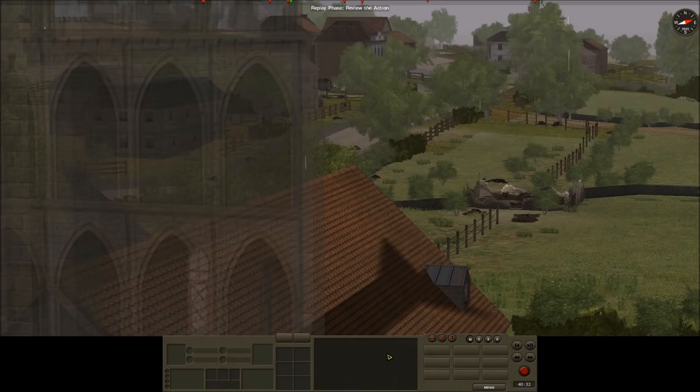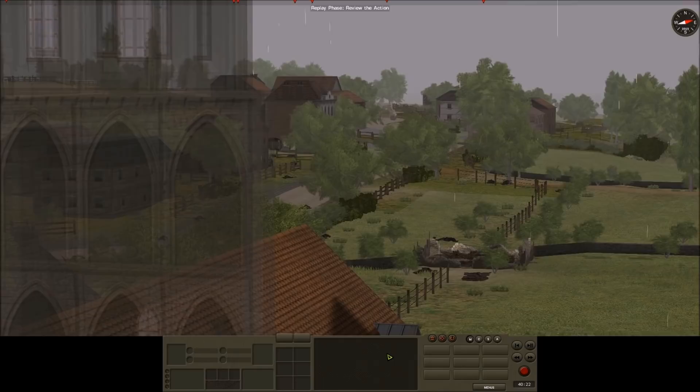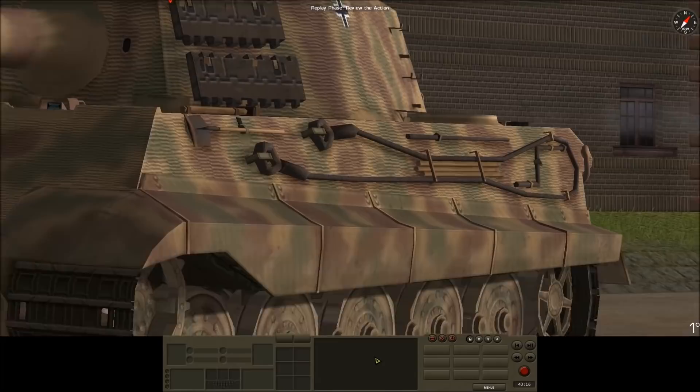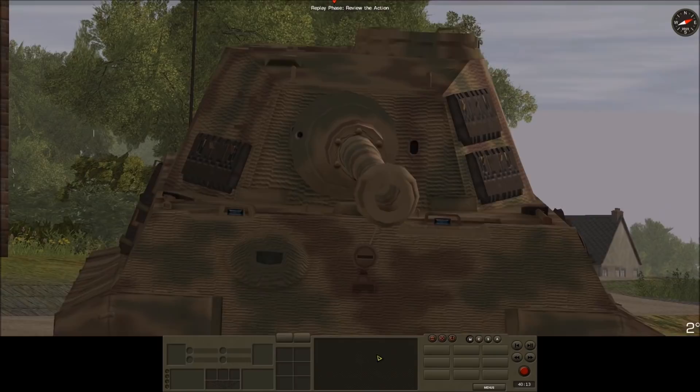A German tank is spotted moving along the road through East Block towards the church. I initially identify this as a Panther and realise I am in serious trouble on this flank. However, I quickly realise my error and correctly identify the tank as a King Tiger. I upgrade my assessment to actually being in serious, serious, serious trouble on this flank.